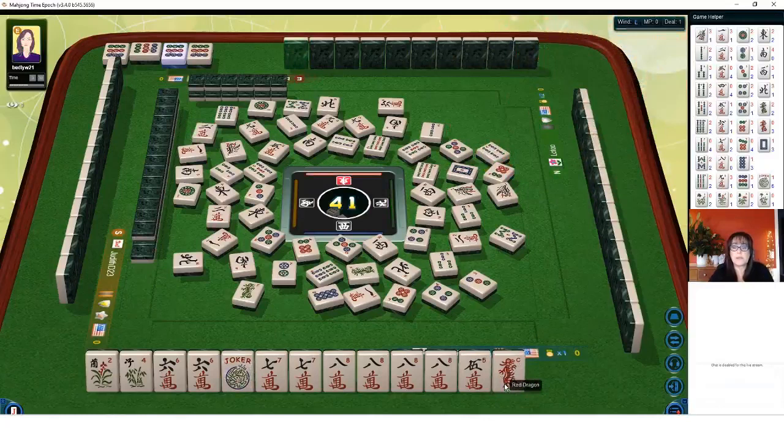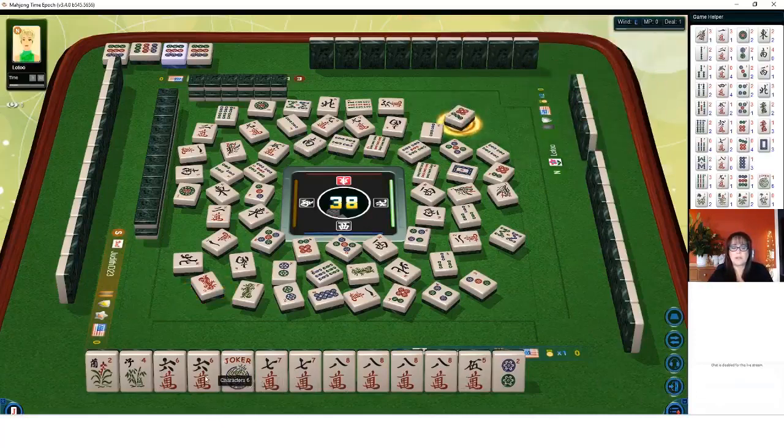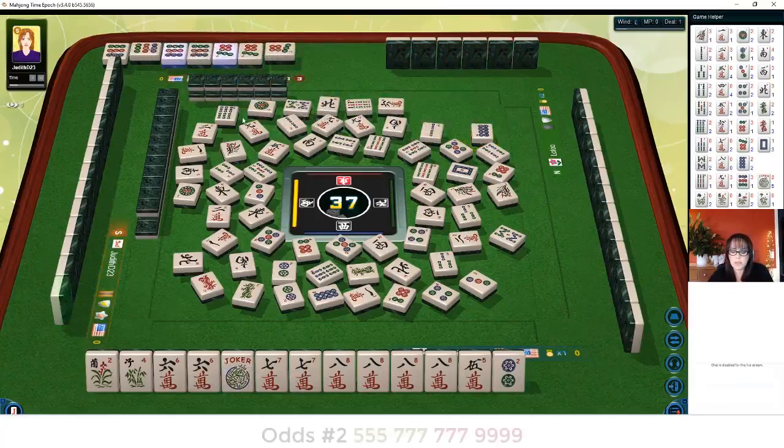Four bamboos — somebody's going to want this because it was passed in the Charleston. Nine bamboos. We need a seven crack or a six crack. Two dots. Red dragon — let's see who kept it. Red dragon, let's find out who kept it. Oh, they didn't want it — good. So we can kong one of these. Seven dots — it'd be nice if we can get another joker or a six or a seven crack.